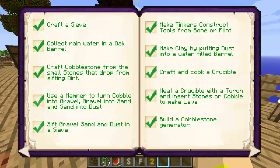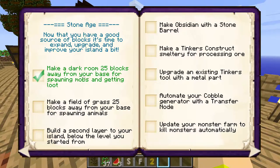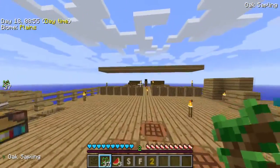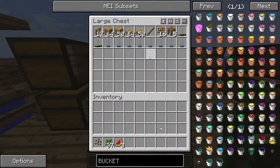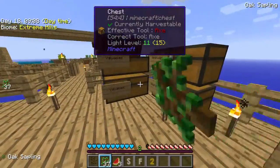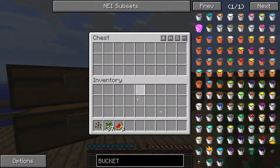What we did last episode is we finished the entire wood age, then we got the first achievement for Stone Age. We did build a cobblestone generator, heated a crucible with a torch to make lava, and made a construct from bone or flint. Now we're on the Stone Age. We did this grinding off-camera. Where Rithic is right now is actually our new storage station — I labeled them all. This is where we keep our valuables, wood stuff, food, everything.